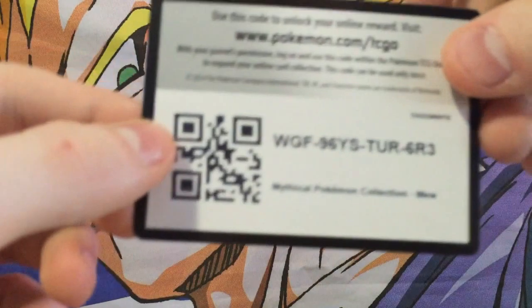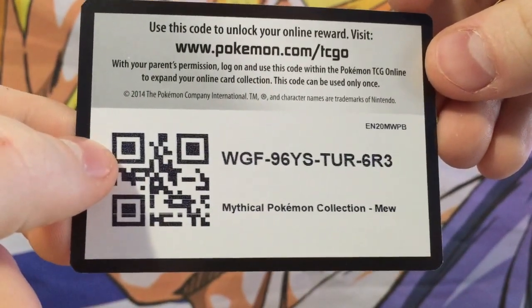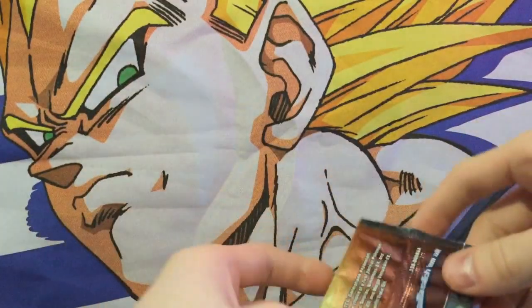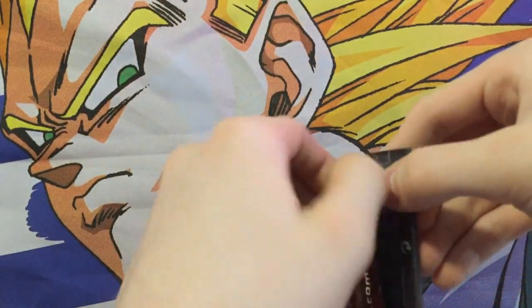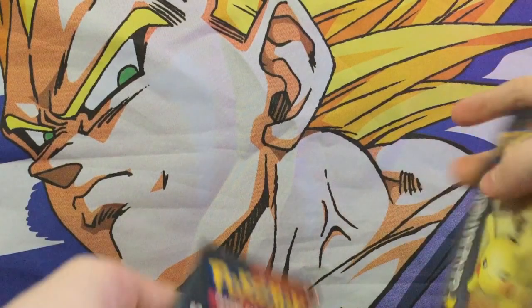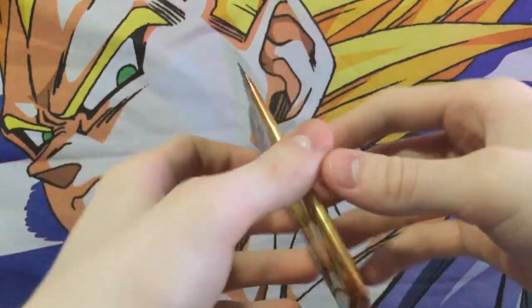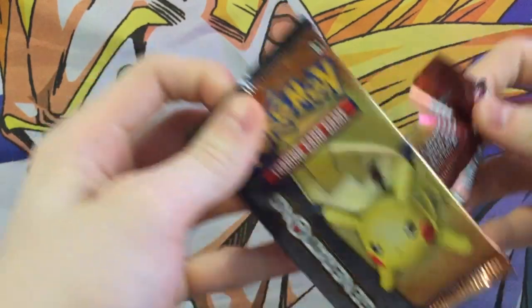Here's the code, guys. I forgot to show this off. I don't actually know what these codes do because I've never used them before, but if anyone wants that. Also the generation packs — we got a Pikachu and then a Charizard right here. So the first one is going to be a Pikachu one which I am going to open up.